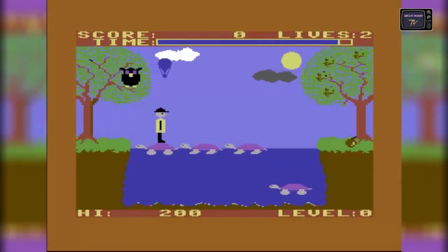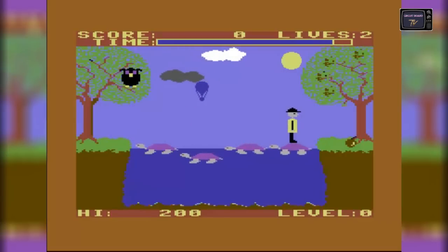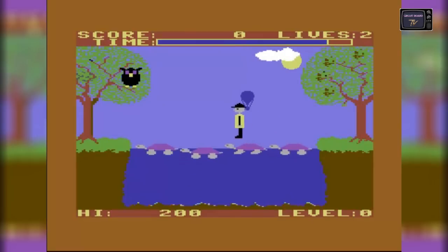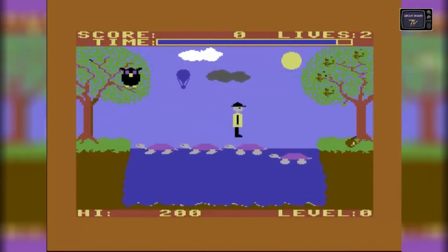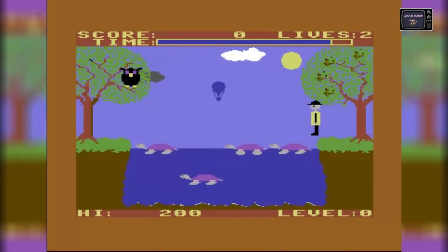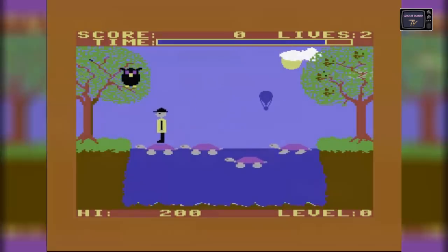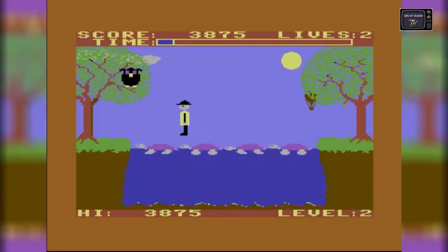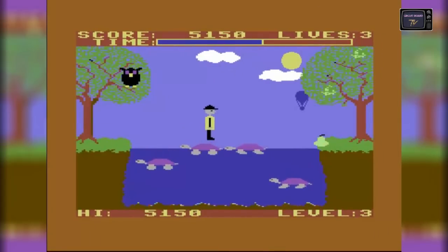Aber worum geht es in Purple Turtles überhaupt? Das Spielkonzept ist einfach. Eure Aufgabe ist es, den namenlosen Helden über einen Fluss zu führen. Dieser wird überquert, indem man über die zeitweise abtauchenden Schildkröten hüpft. Dazu sammelt ihr vom Baum gefallene Früchte ein und bringt sie ans andere Ufer. Bei alledem habt ihr ein Zeitlimit, innerhalb dessen ihr alle jeweils vom Baum gefallenen Früchte über den Fluss gebracht haben müsst. Schafft ihr dies, tauchen neue Früchte am Baum auf und die Anzahl der abtauchenden Schildkröten steigert sich jeweils um eine. Wobei es bei dreien schon richtig knifflig wird.